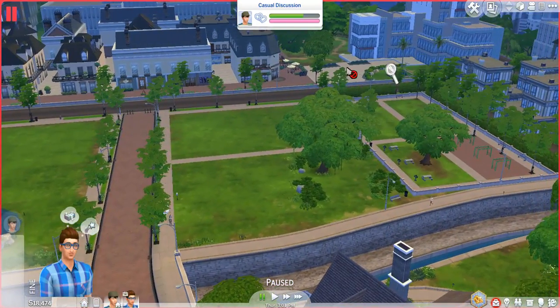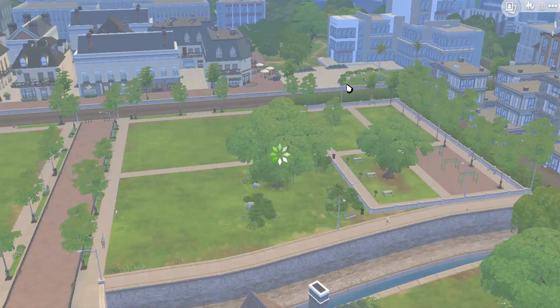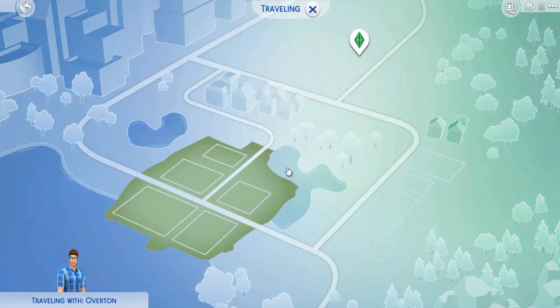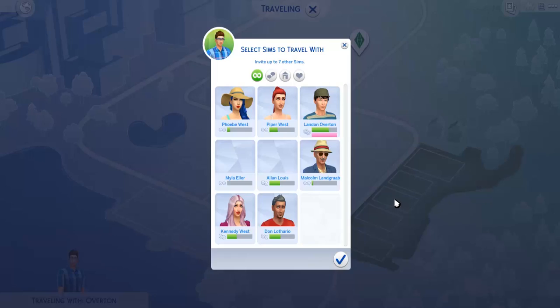Now that we've seen the first neighborhood, I'm going to check out the other ones. Let's go ahead and hop into the second out of the three neighborhoods in NewCrest. This looks like it's where all the rich people are — so let's go to the one that's kind of like the middle income, middle class area.